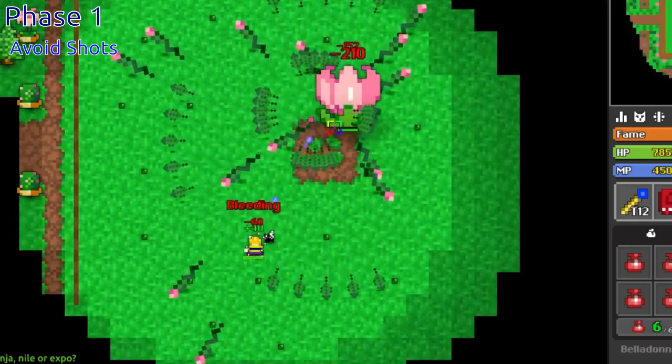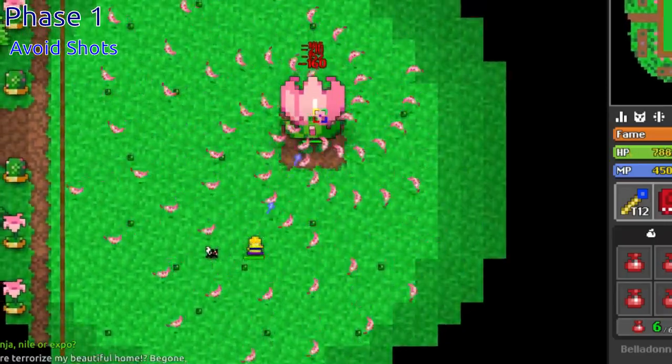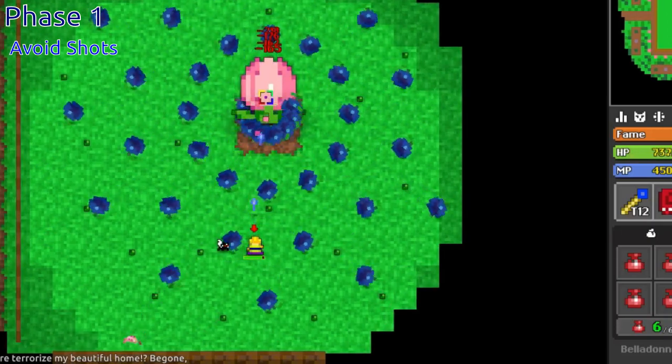Phase 1: the boss will begin shooting out all kinds of attacks that deal a lot of damage, slow you, and on top of that, bleed you. She'll then begin shooting out waves of blueberries before finally entering phase 2.